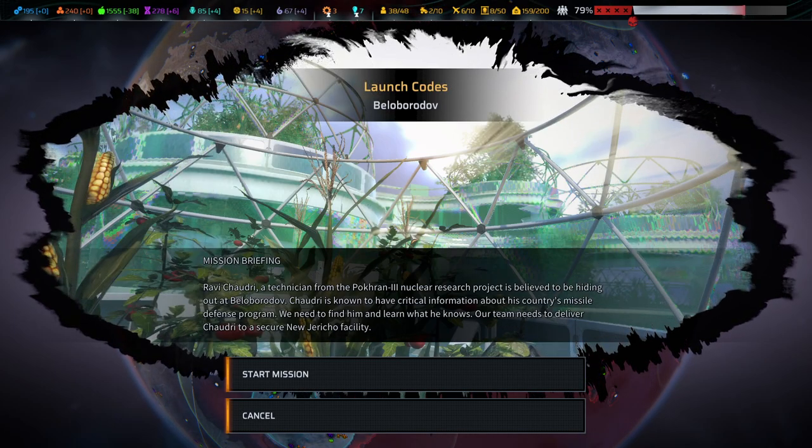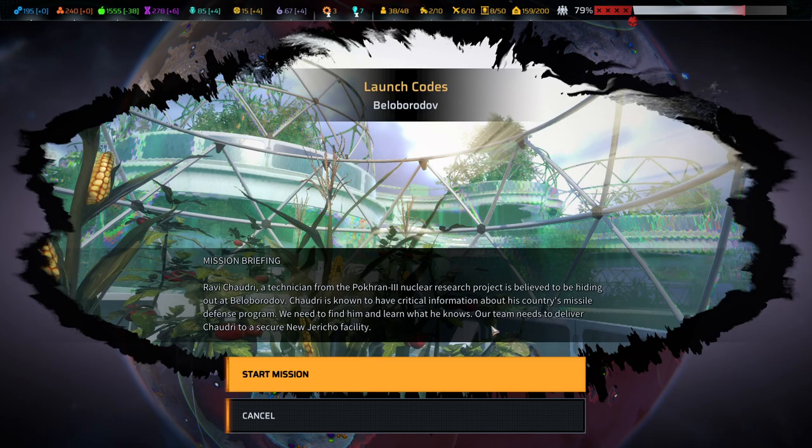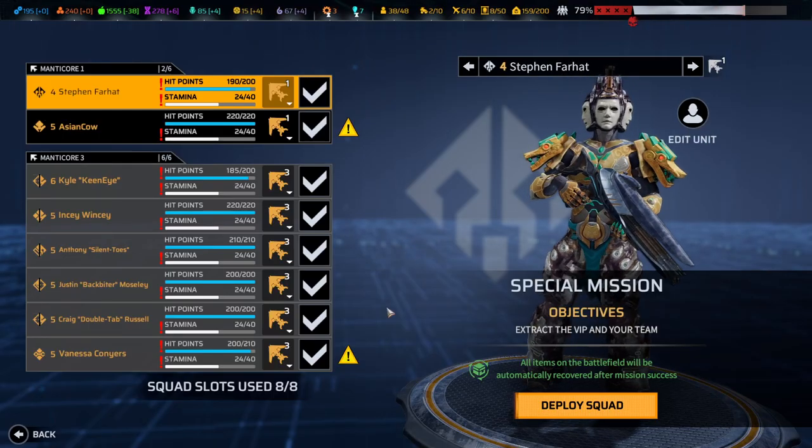Hello and welcome back to another episode of Phoenix Point. My name is Saigen and today we're continuing our blind playthrough on legendary difficulty with the launch code mission, which I think is one of the next diplomatic missions. We've got to get Ravi Chaudhry for the New Jericho council out of a Sineadran facility, and we've got the C team for that.